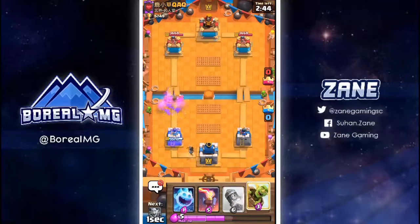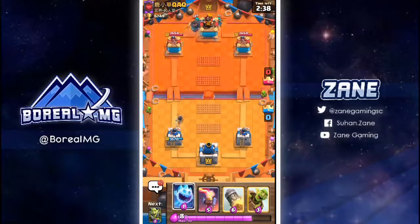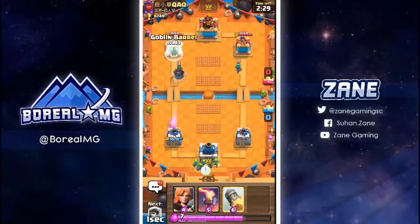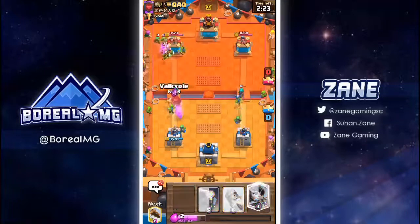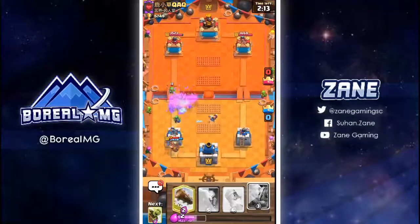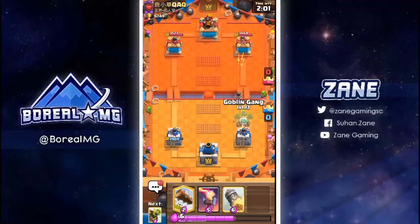This could be the hardest possible matchup, and it is going to be the hardest possible matchup. I love matchmaking — I really don't. Because he's going to do a goblin gang, he's actually predicting a miner on my princess. They're rather slow. Goblin barrel — I wish I was faster with this.